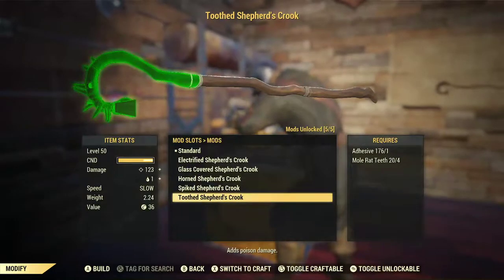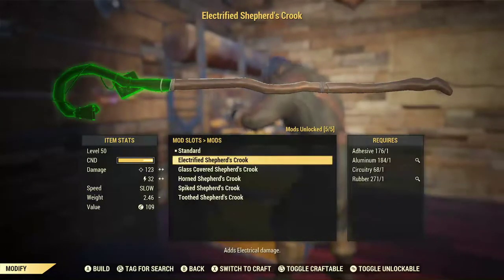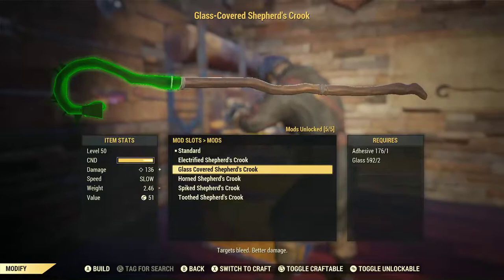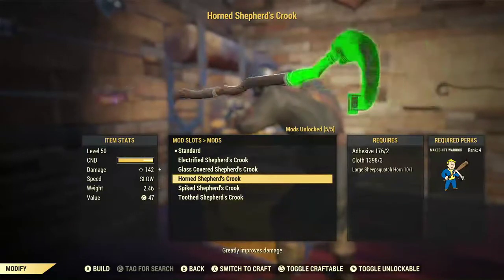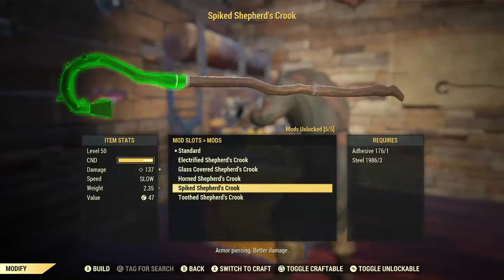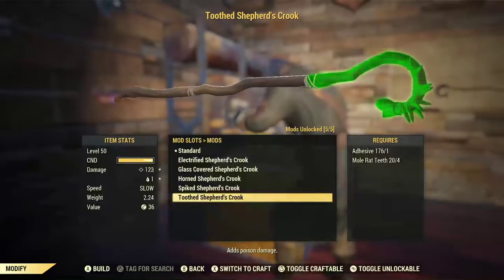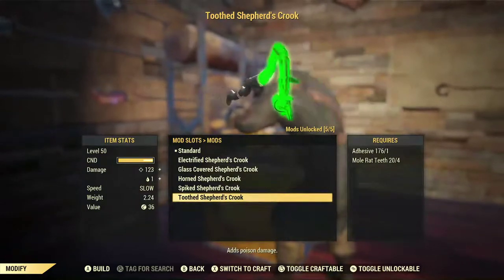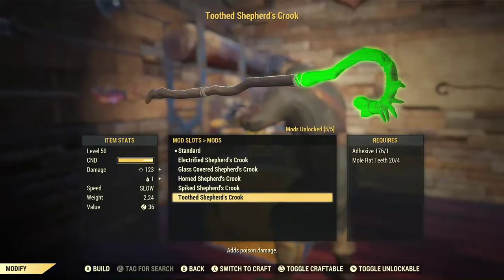So how do these compare? Standard is 123. Electrified adds 32 for 155 — probably the most damage we're going to get out of it. The glass one does make targets bleed but only does 136, so you might be better with the electric. The horn is 142, and I guess it gets points for how terrified people are when you run at them with a stick that has a ram horn tied to the end. The spiked one does armor piercing, so the 137 might be negligible at that point. The Toothed Crook does poison damage, but it's only 123 plus one unit of poison — anything you could actually get in the first shot probably won't be that big of a deal.